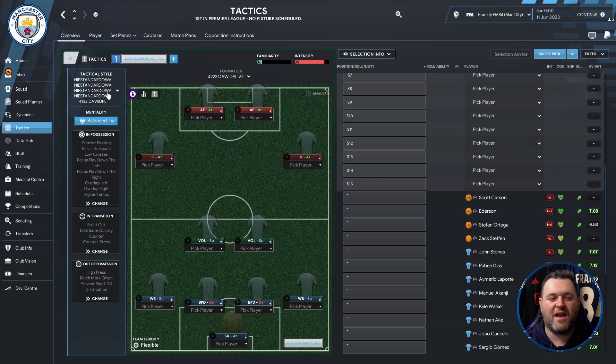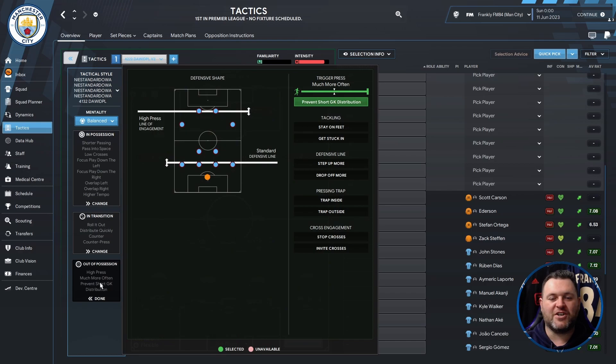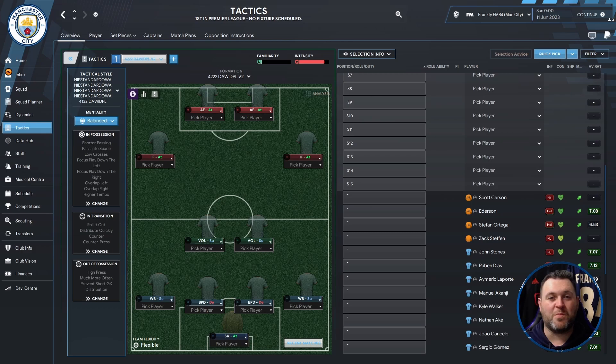The tactical style is Iniesta and Dawah, 4-1-3-2 Dawid PL. Its mentality is balanced. In possession looks like this, in transition looks like this, out of possession looks like this.